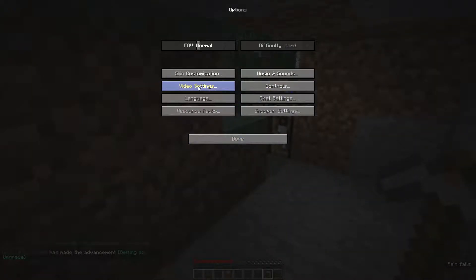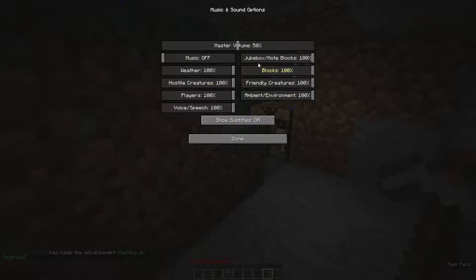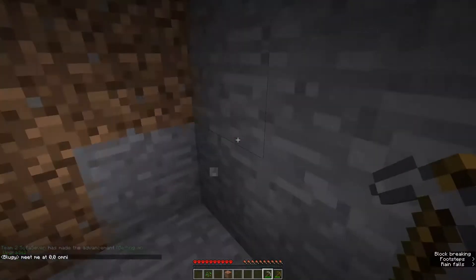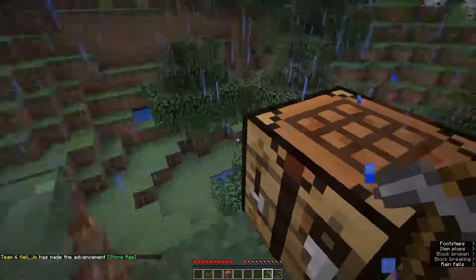I'm going to turn players all the way up, weather can go right down. So turn everything down but hostile mobs and other players. Usually I leave friendly mobs up, so you can hear cows, pigs, chickens. And leave blocks up too, because if there's not a team and they're breaking blocks, then you can hear that they're breaking blocks.